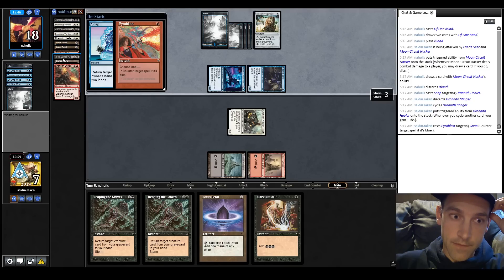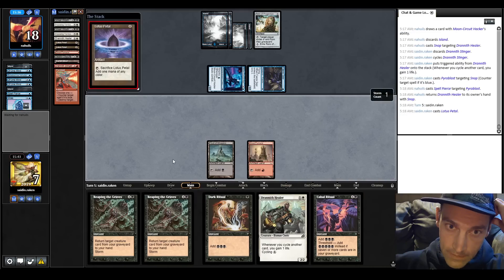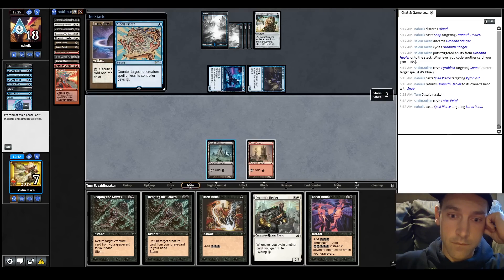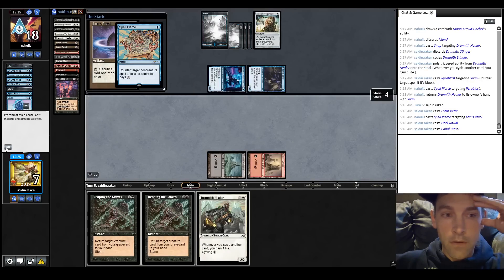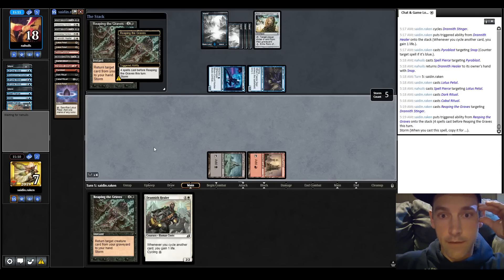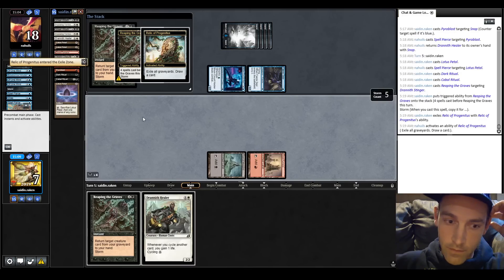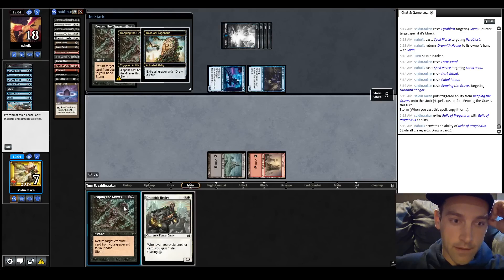I'm going to cycle the Stinger in response - could find a Pyroblast. Attempt a Pyroblast. Now they could crack the Relic and I'd be pretty stuck - counting 1, 2, 3, 4, 5, 6. Spell Pierce! Cast a Lotus Petal. Are they going to Sprite me? Spell Pierce again. Cast Dark Ritual, Cabal Ritual. I'm not going to pay. Now I'm going to cast a Reaping - so they have to crack the Relic. Let's see if they crack it with this on the stack.